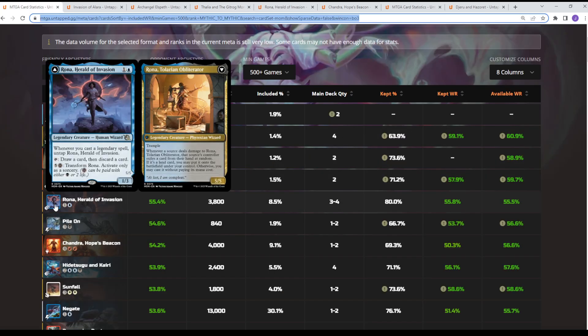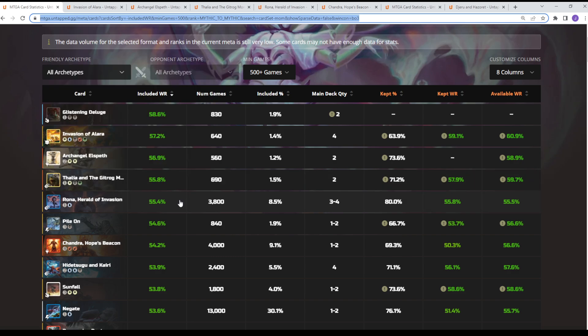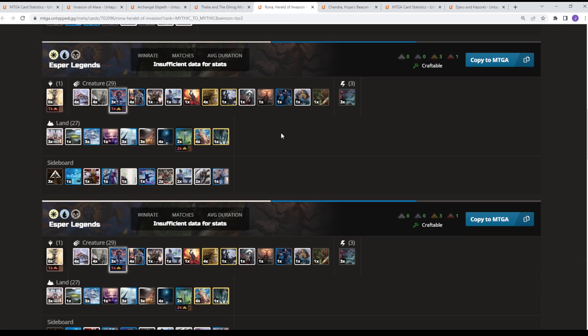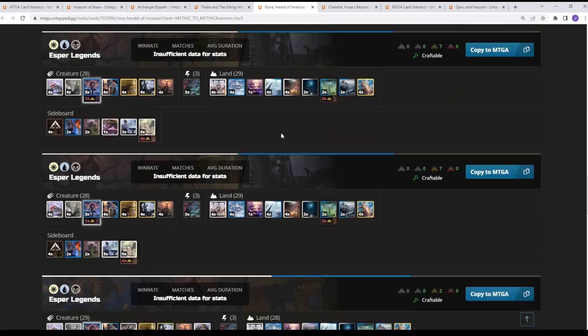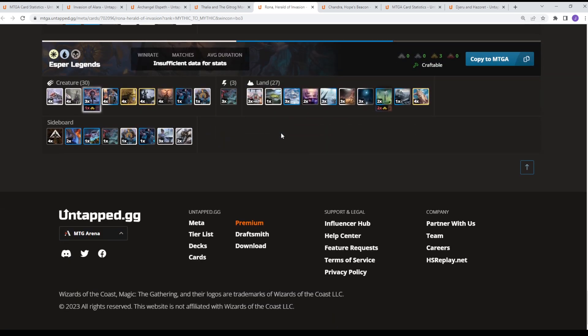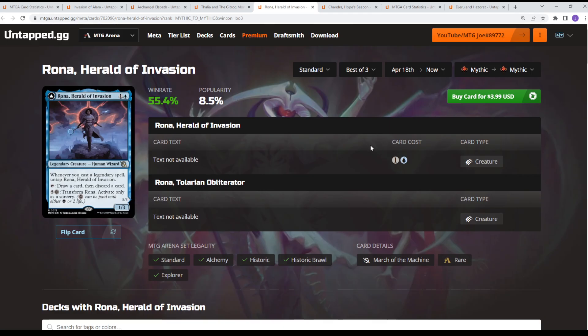Speaking of Legends, Rona, Herald of Invasion is probably one of the most widely played cards in the set — kind of a glue card. Its win rate and performance rate are very similar. We see the number quite high at 3,800 copies where all the other cards are sub-1,000. It's at 55% both ways, but it's kept quite a lot. It's a card that doesn't necessarily outright win you the game, but indirectly has an outcome by helping you loot and such. It's being played predominantly in Esper Legends — there are a lot of configurations of the deck.